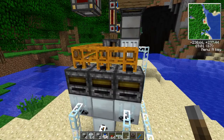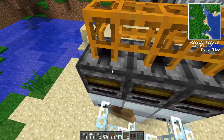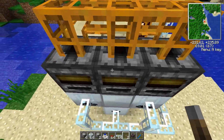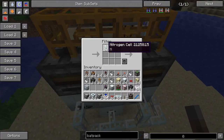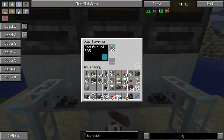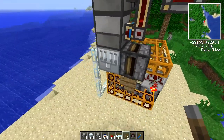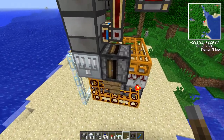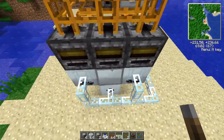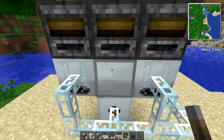I got rid of the sorting machines and the blutricity. What I have here are filters with the scrap potassium cell and the scrap compressed air cell in line with tubes, and the nitrogen cell as well in a filter, that go down to the two extractors and the gas turbine. All the cells coming from the electrolyzer are pulled out with a transposer and automatically sorted by these inline filters into the appropriate machines. That gets rid of the sorting machines.